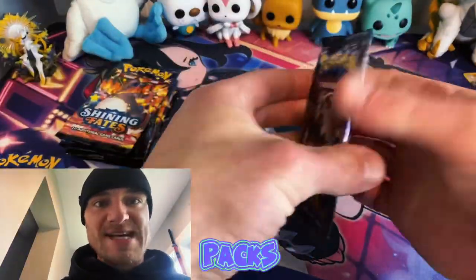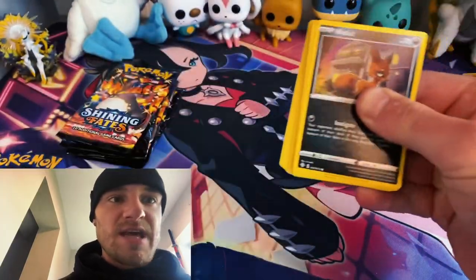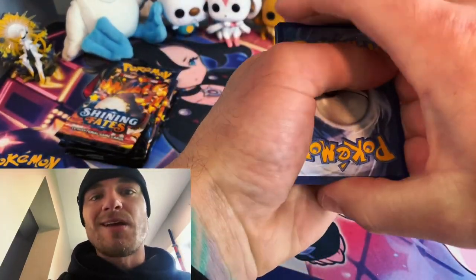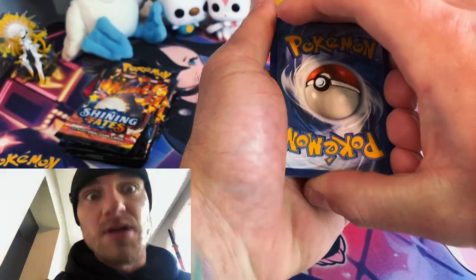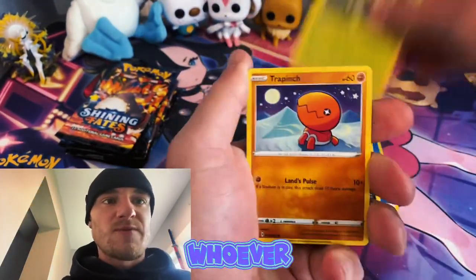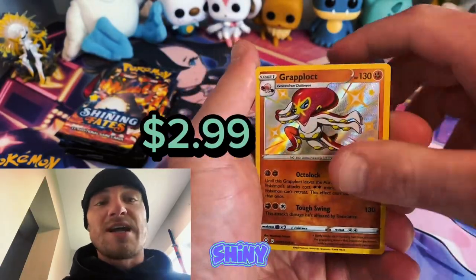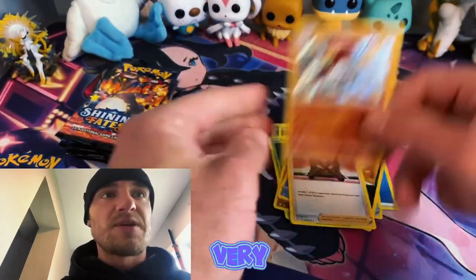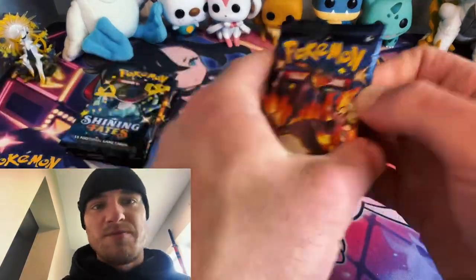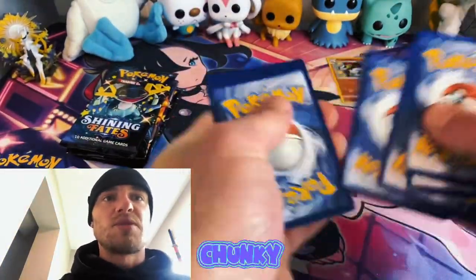Next up is the Crobat box. This box comes with seven packs — is he in here? Is the chunky boy in here? If you're still viewing and enjoying this video, please feel free to drop a like, comment, subscribe to the channel with notifications to support your boy. That's a cool shiny, very cool shiny. I just want to say thank you, I appreciate you guys.